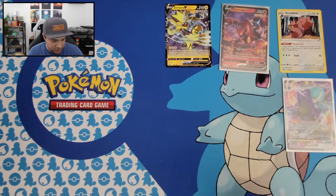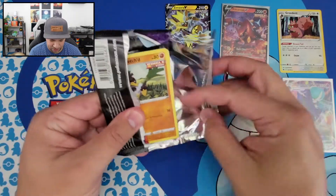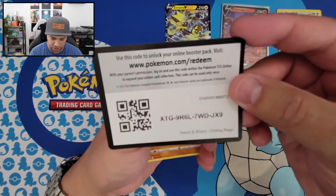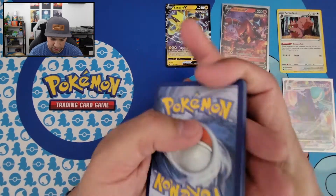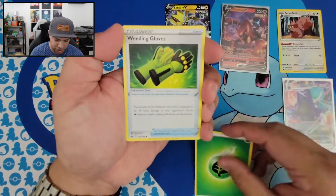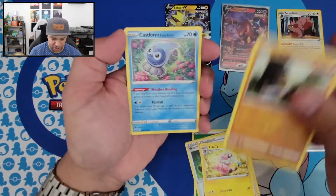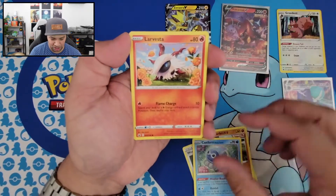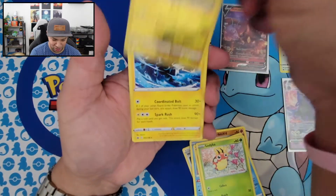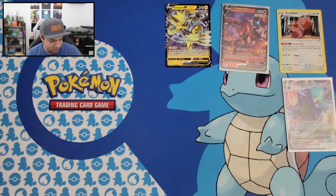We'll set this Calyrex VMAX right there, and we're going to move on to the next booster pack. Pretty sweet looking card. Obviously not what we're looking for. Here is your code card, and we're going to put four cards up to the front. We got an Energy, Weeding Gloves, Avery, Flaffy, Farfetch'd, Castform Rainy Form, Larvitar, Soval, Ladyva, Flaffy Reverse Holo, and we got Sableye. Nothing too crazy from that one, but that's okay.